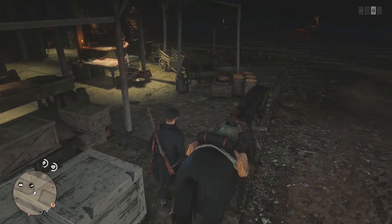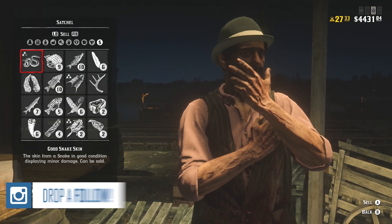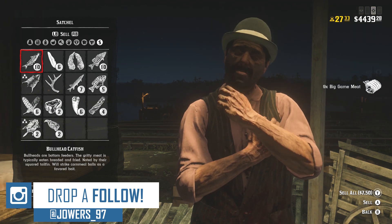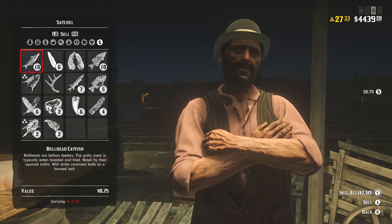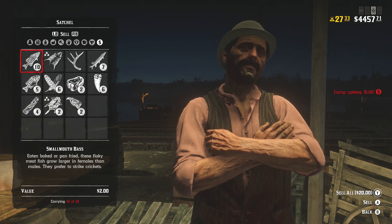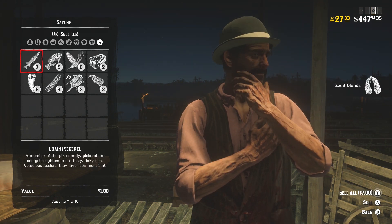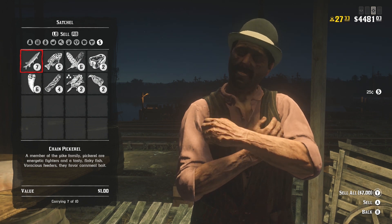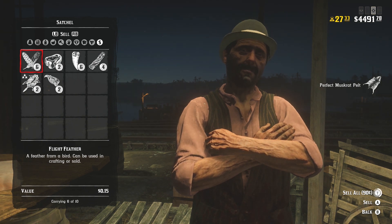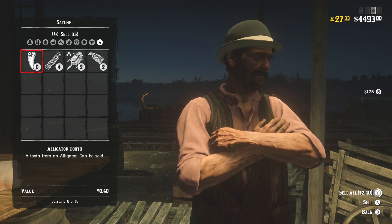Remember that you can only collect 10 of each fish in your satchel. After that, I'm not sure whether you still pick them up but they just don't add to your satchel, or whether it says you can't pick them up — sometimes I feel like I've picked up more than 10 and I'm still able to, but then at the butcher I've only collected 10. I don't know if there's a bug with that. As soon as that happens, keep count of everything, collect a few herbs, collect a few other animals, make sure you get their feathers. You'll get a bunch of different birds in this area and within an hour you can easily make anywhere between two to three hundred dollars.